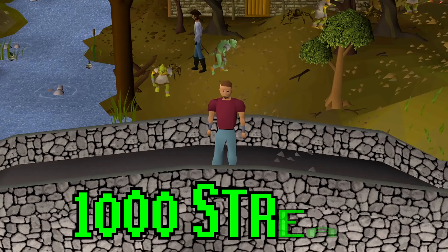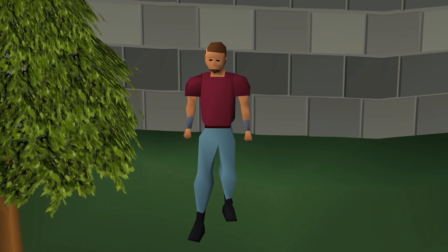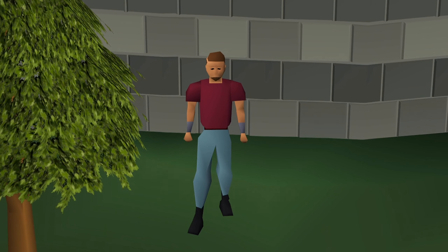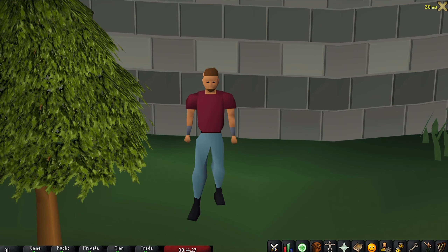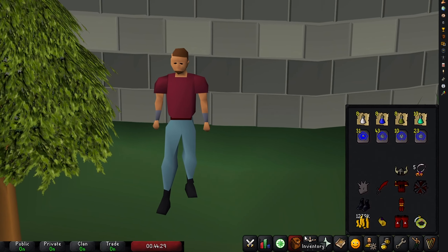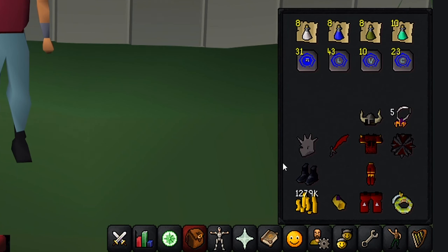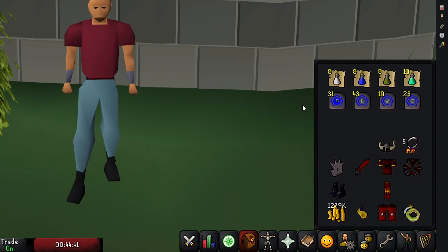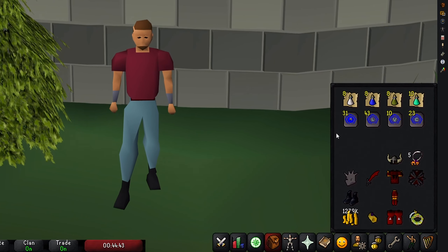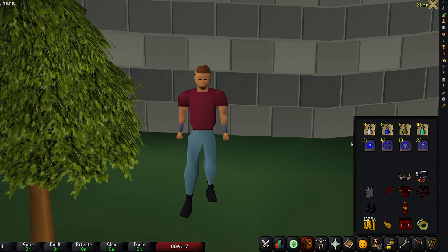Welcome back to 1000 Streak. Today's episode is episode 8 and we will be killing cockatrice in the Relica Slayer Cave, so these Camelot teleports in my inventory will come in handy. Everything else in my inventory is what we left with at the end of the previous video. I will now go ahead and buy some gear upgrades where I think they will be decent, and I'll be back in a second after I've bought everything I think I need.